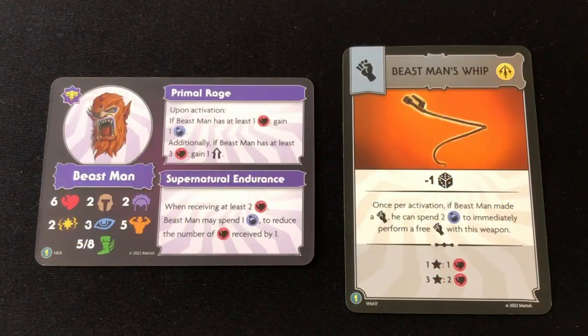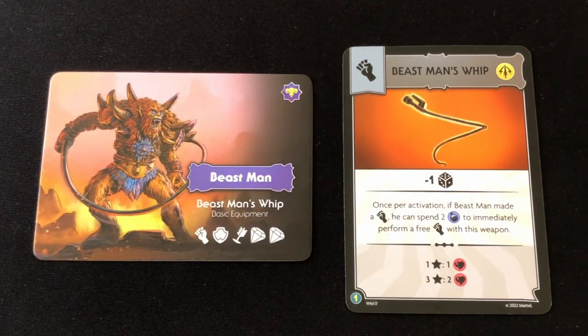Next up we have Beastman, who is basically a berserker. Anybody who likes to play super aggressively is going to want this furball on their team. His Primal Rage ability grants him one mana token on activation if he has at least one wound, or one mana token and one whole extra action point if he has at least three wounds. His Supernatural Endurance ability should keep him in the fight for a long time — if you are going to suffer at least two wounds, you can spend one mana point to reduce the damage by one. He comes with a whip that allows him to spend two mana tokens to take another attack action if he's already made a melee attack in the current round. He teams up well with Scareglow because if he picks up a curse, it's just going to make him angrier.